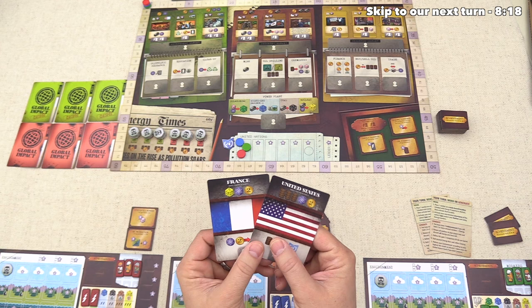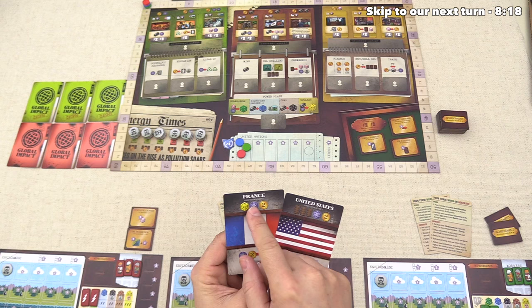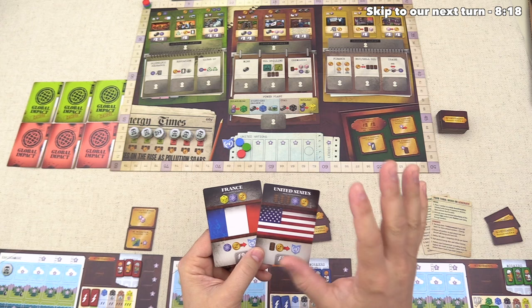If we were to pick France as the red player, we would start with a nuclear energy die, which is really quite great, as well as a science and two money. If we went with the United States, we'd start with three barrels of oil, a science, and two money. So they're actually pretty similar except for the die and the barrels. We're going to go with France and start with the nuclear die so that we don't have to go out of our way to try and buy one.